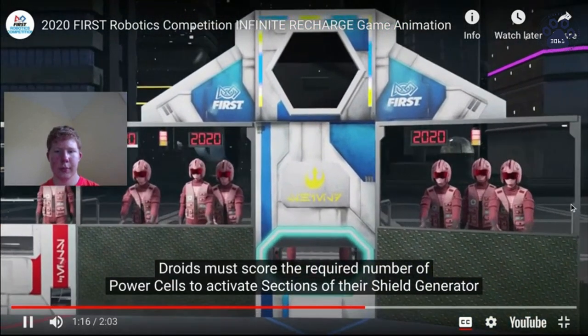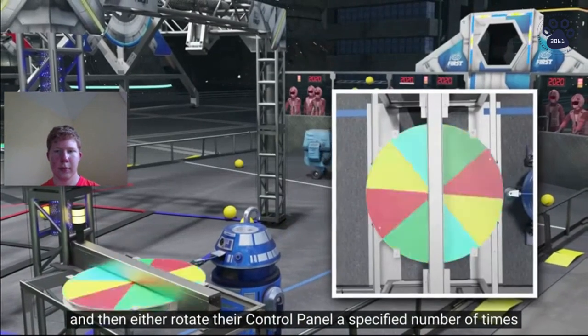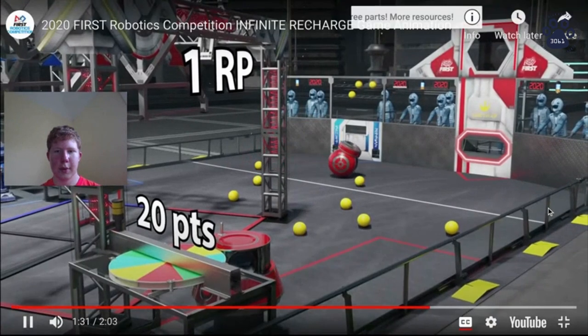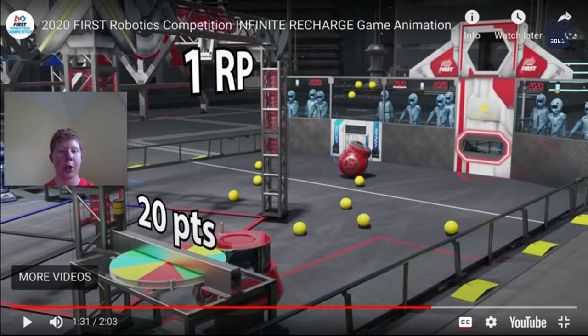Droids must score the required number of power cells to activate sections of their shield generator, and then either rotate their control panel a specified number of times or position it to a specific color. This is the second aspect of scoring. The shield generator is essentially a tier that you reach after you score a certain number of points. After scoring a certain number of balls, you're allowed to go to the control panel — this multicolored wheel — and start scoring that way by spinning it a certain number of times or setting it to a specific color.